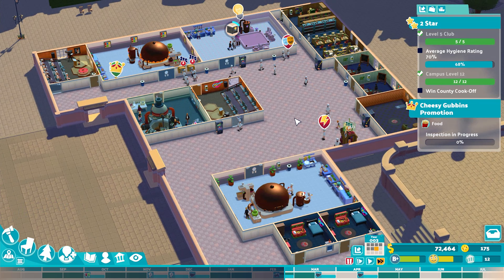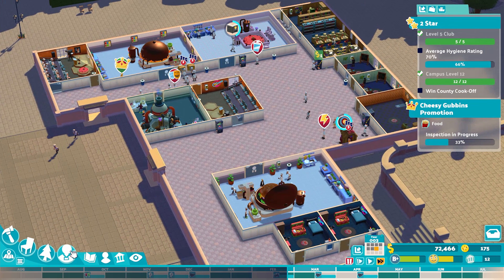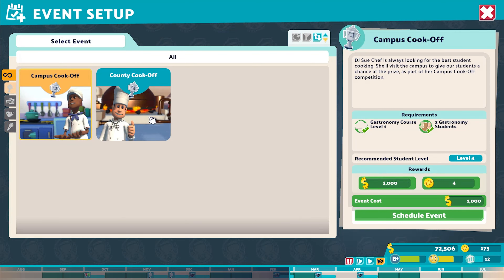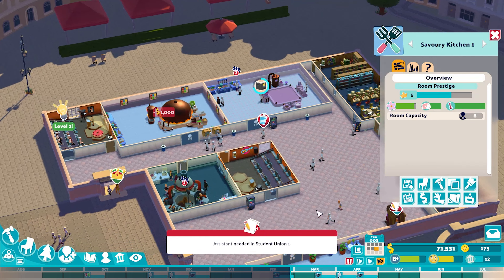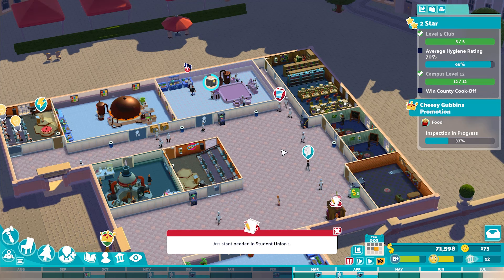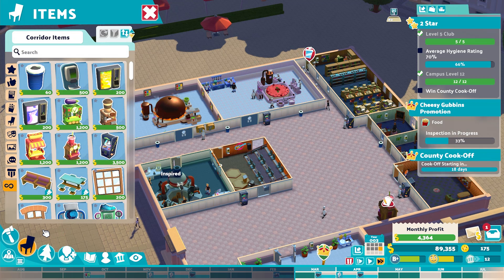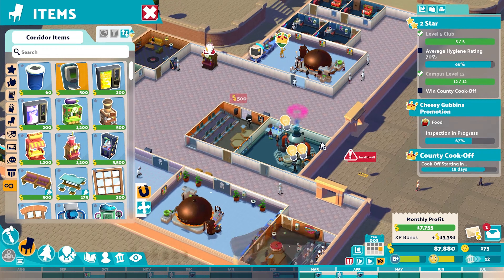Hello everyone, welcome back to Two Point Campus and the two and three star objectives on Piazza La Natra. We already have a level five club and our campus level is already 12 of 12. We're just gonna book in our next event in our kitchen, which is to win the county cook-off, and then we just need to get our average hygiene rating up over 70%. The cook-off starts in 17 days and everything else is looking pretty good.